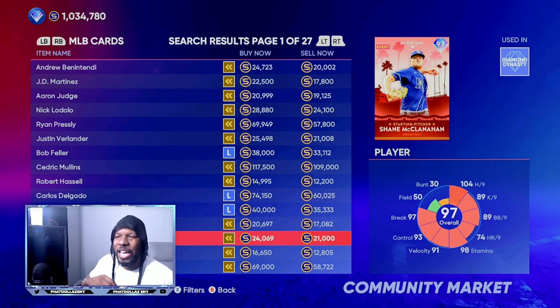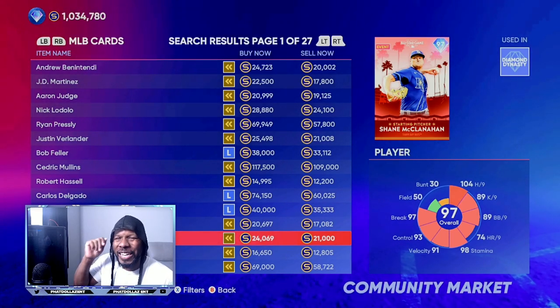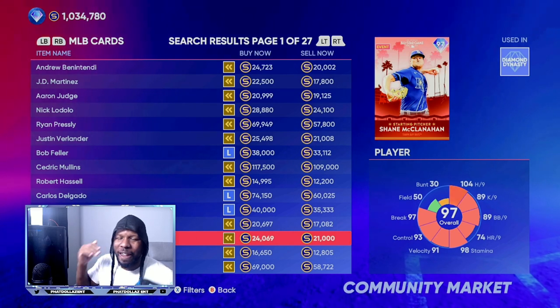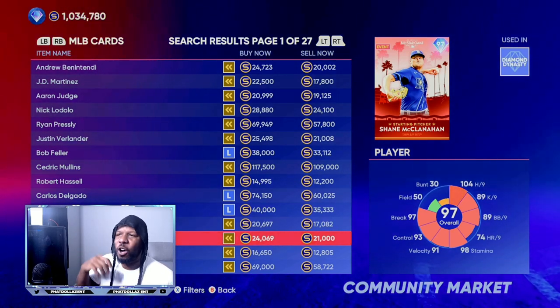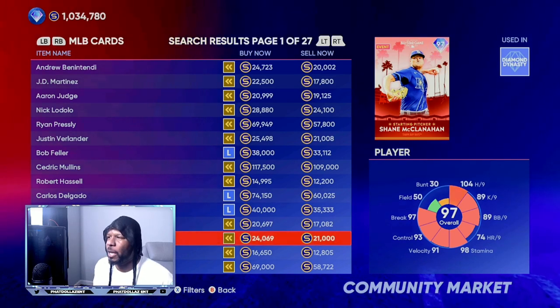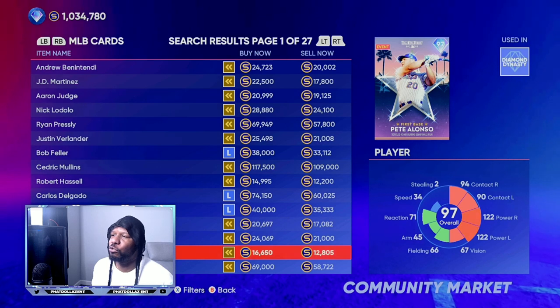This is more of a higher stub count method. If you're a lower stub count player, make sure you're subscribed so you can get the free Discord link on every stream and make unlimited stubs off of selling based on hype. This card right here has about a 4,000 stub gap — you're going to lose about 1,600 off it.